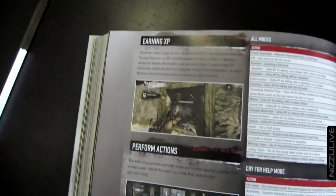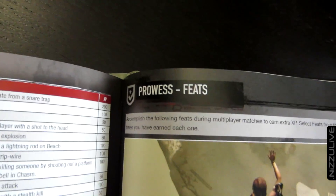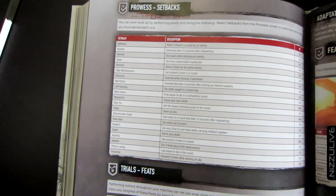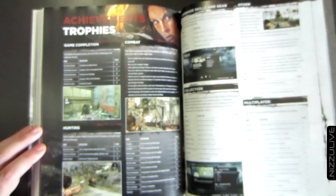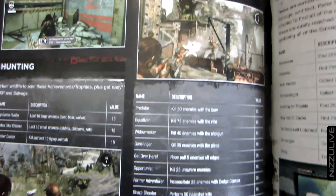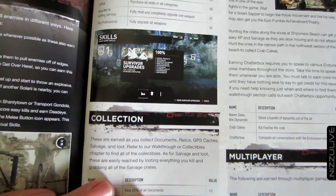Prowess and feats - accomplish the following feats during multiplayer matches to earn extra XP. Select feats from the prowess screen and track how many times you've earned each one. So there are different challenges you can accomplish along the way to earn extra experience. There's also a small section on achievements and trophies, though it doesn't look like it tells you how to get them - just what they are. So it looks like you have to figure that out on your own.